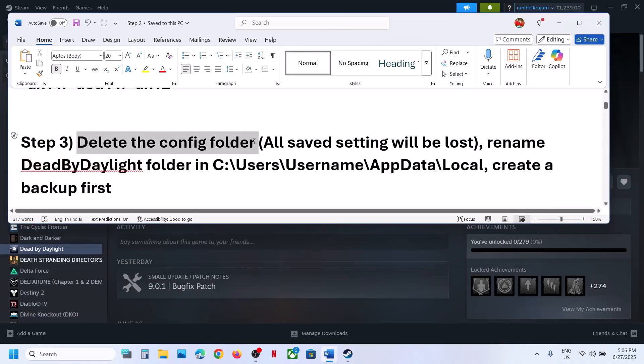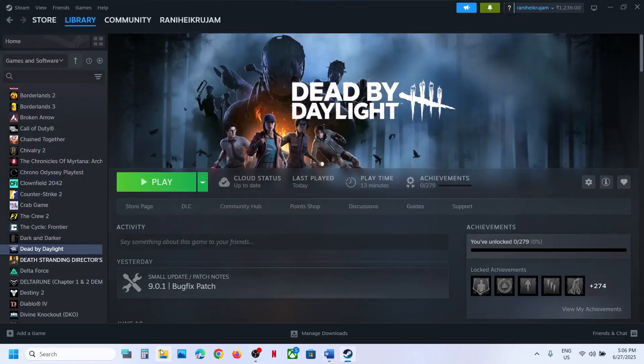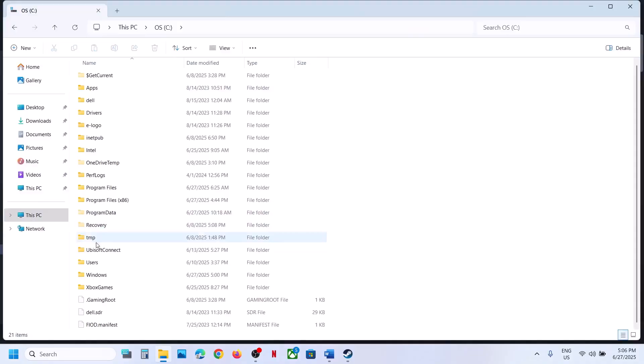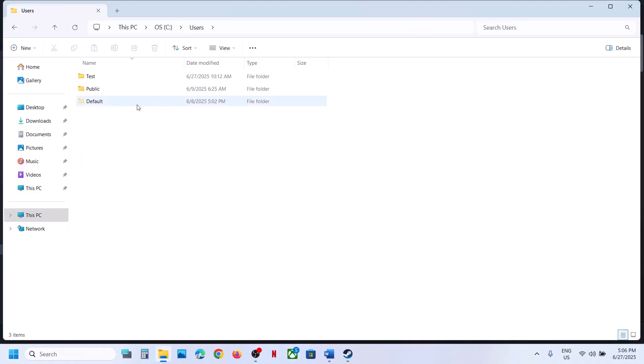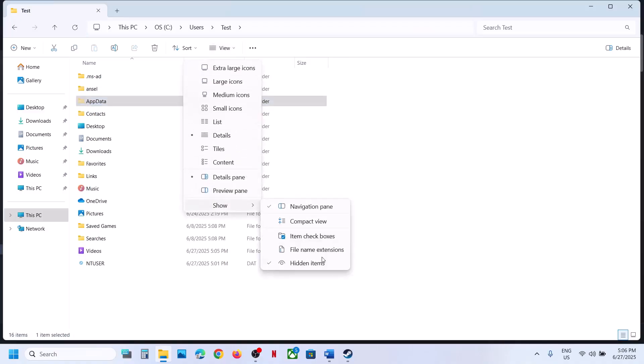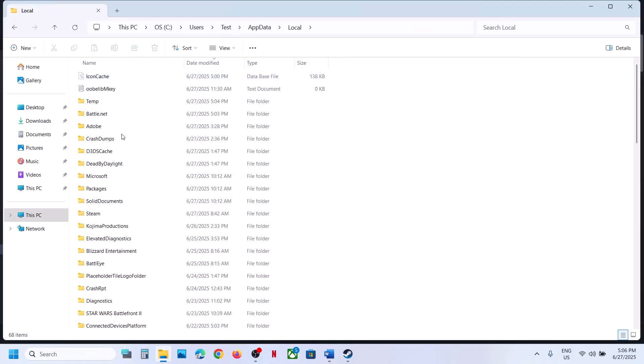The next step is to delete the config folder. When you delete the config folder, all saved settings will be lost. Open File Explorer, go to This PC, open C drive, open the Users folder, open your username folder, then open the AppData folder. If you don't see AppData, click View, select Show, and enable Hidden Items. Then open AppData, then the Local folder.